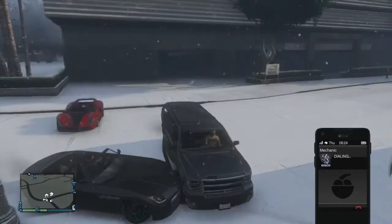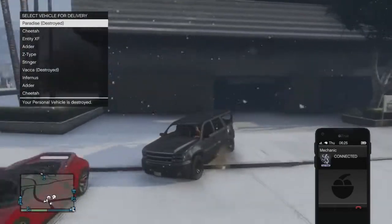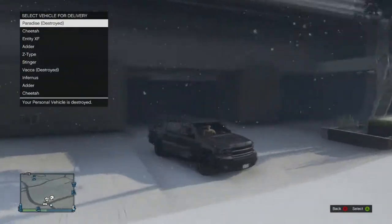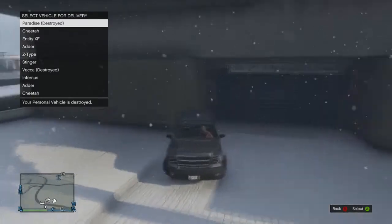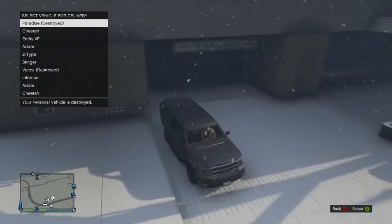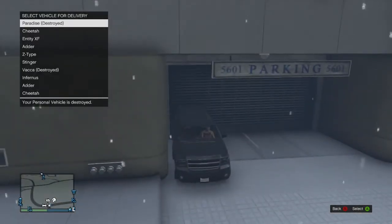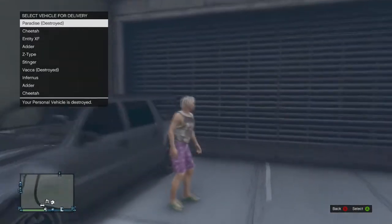Once you get this car, you want to come to this parking garage over here in this apartment area. From there, you want to call your mechanic so that you don't go into the garage when you back up. Once you've done that, back your car up right around this garage area and have it parked like you see my car is right here, just a little bit farther back.